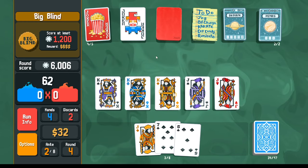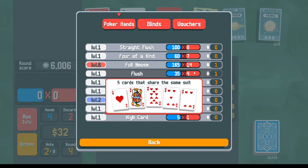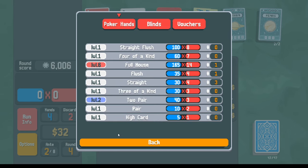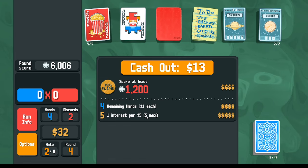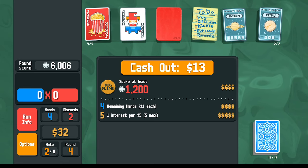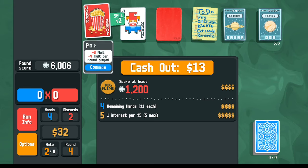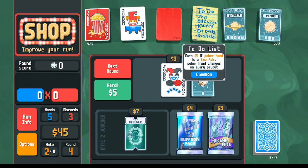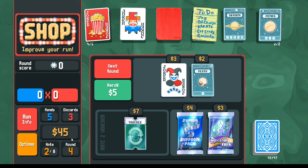When popcorn was at plus twelve mult we scored 6000. Now with popcorn at plus eight instead of twelve, mult drops from 26 to 22 — roughly 5000 points. That's more than enough to one-shot not just this round but the next four rounds, even without popcorn, as long as we play a full house. Plan: play one hand for the to-do list, then play a full house as the scoring hand.